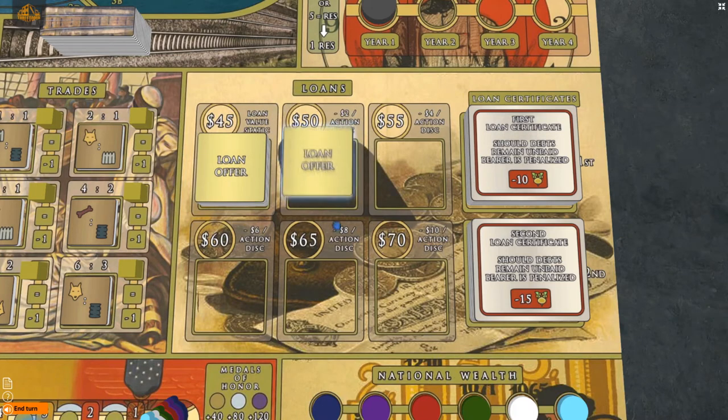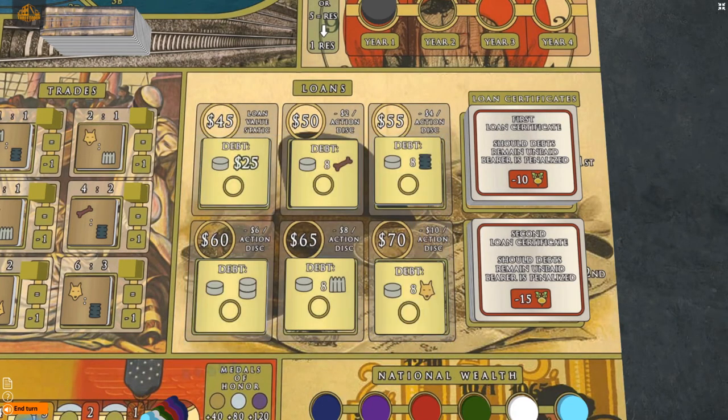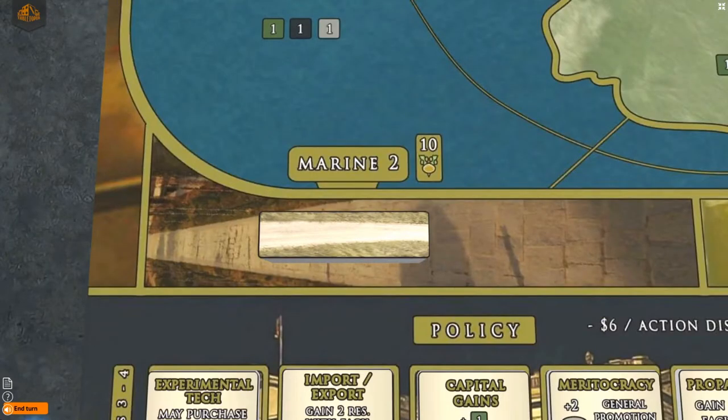Shuffle the loan tiles and place one face up on each empty space, then place the loan certificates on the correct spaces. Then place the rail tiles, trench tiles, and road tiles on the spaces provided under the map.